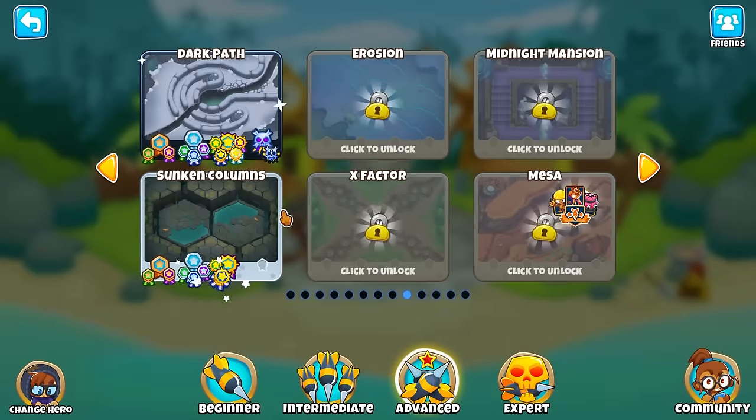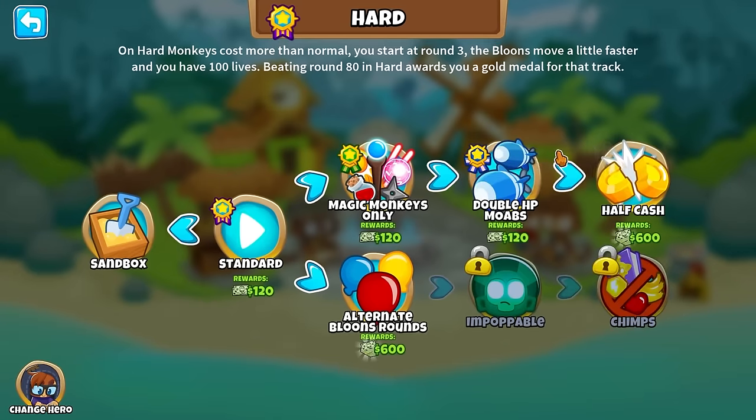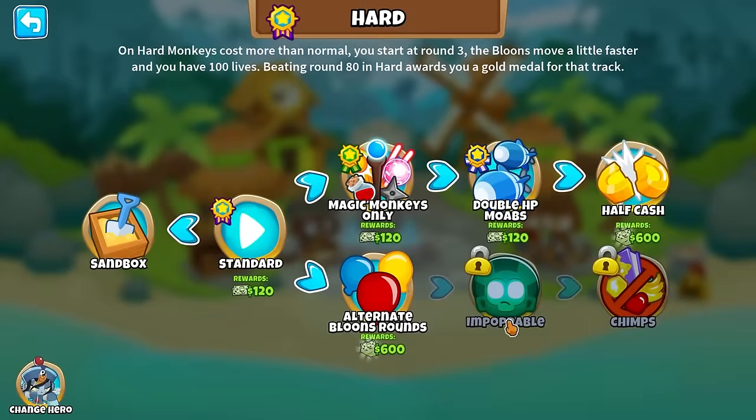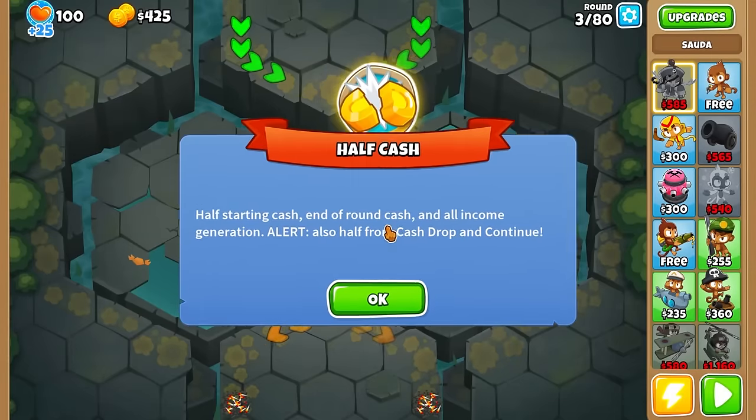Half cash — go back to Sauda of course. Where is she? Let's go Sauda this time — sure, it matches the map. I hate this one — half cash.